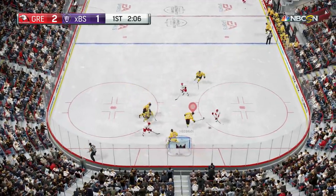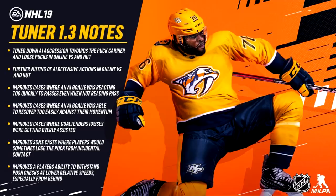Point number two: further muting of AI defensive actions in online versus and HUT. Prior to the patch, even though they wanted to cut down on AI poke checks and stick lifts, for some reason the AI still went for those occasionally. Now it should rarely happen. In a case like the clip shown, the middle AI could have gone for the stick lift to stop gren, but it seems he had his salad ready to be undressed.